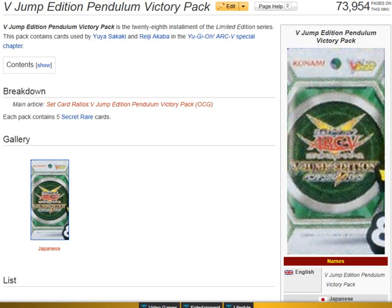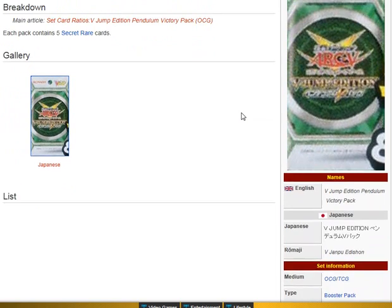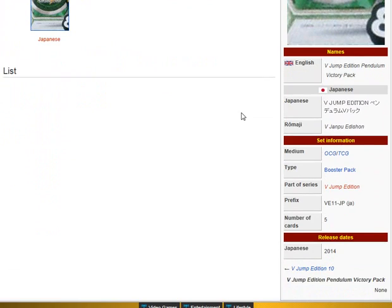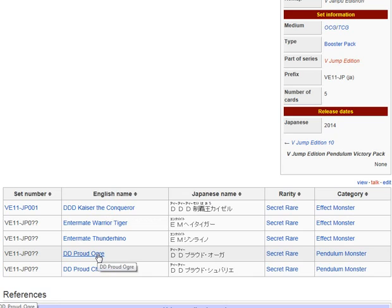What's up everyone, Nazario here. Welcome to another Yu-Gi-Oh! 101 Booster Pack review. What we're going to be looking at here is the V-Jump Edition Pendulum Victory Pack. It was revealed today — there are five cards coming in the Victory Pack. There wasn't a release date last time I checked; it just says 2014, with no official release date as to when the cards will be available. So I'm going to review all five cards at once.